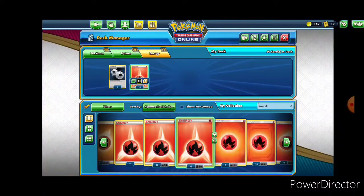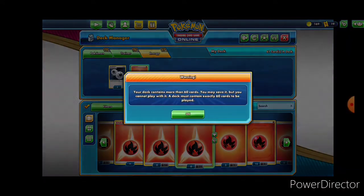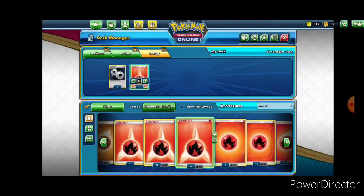Alright, that's 60 now. You can only have 60 — you can't save with less than 60, and if you try to go over it's going to warn you until you need to go back down. So that's what we're going to do.